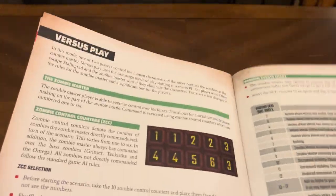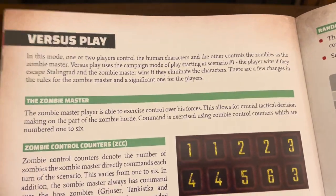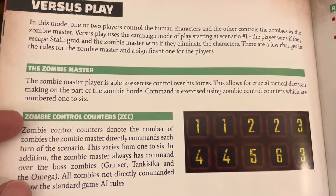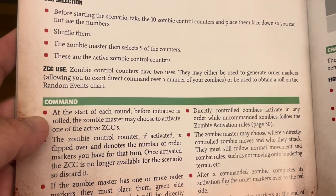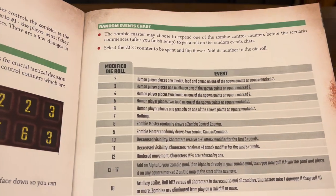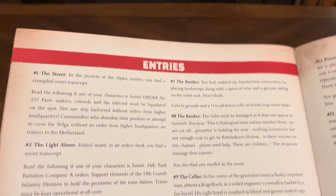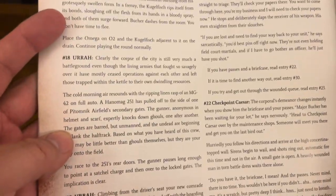They have an introduction video that went along with the Kickstarter, all done in the cartoon style matching the artwork — it's fantastic. Versus play covers the zombie master, zombie control counters, ZCC selection, ZCC use, command, random event chart, character advantage, fight or flight, and various entries. I don't want to go too close to these because I don't want to give any of the good stuff away.